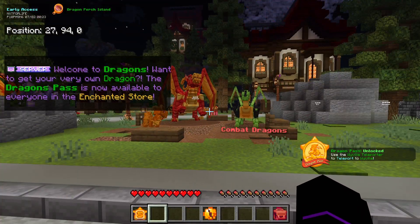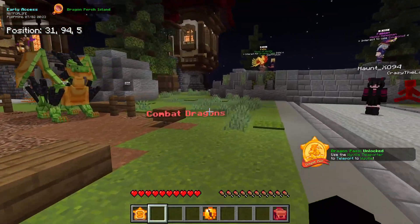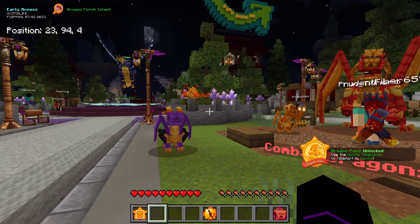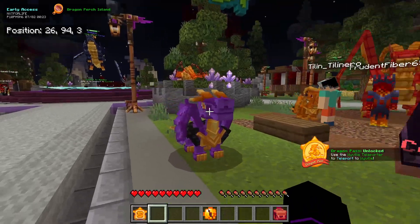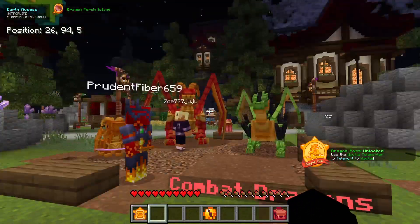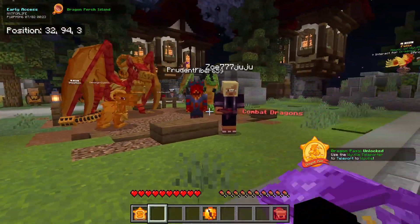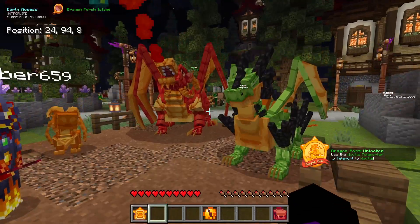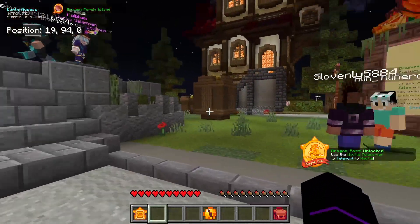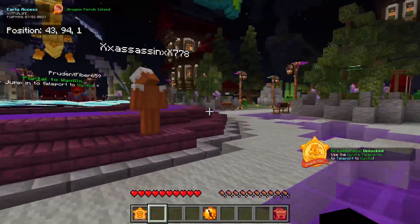Right now there are three types of dragons, and there might be more in the future. I've just been playing the server as I go, learning from staff and developers. The three dragons we have right now are combat dragons, farming dragons, and mining dragons. I picked combat, which I personally think is the best choice because it's one of the hardest to level up. But it's really up to you — you get to choose your own dragon and make up your own story on how you want to become a dragon tamer. That's what's unique about the server.